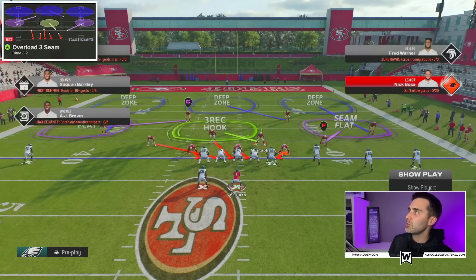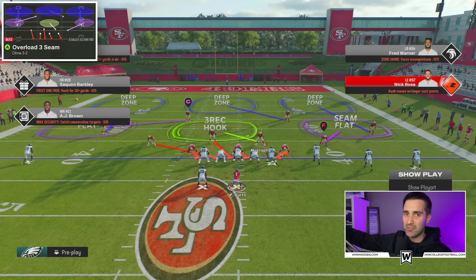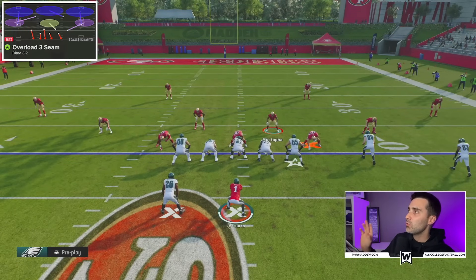Here's Overload Three Seam. Notice two things: number one, we have auto flip off and baseline on. There's a very important reason why we have auto flip off — we always want to call this play with the blitzing slot corner coming from the left side of the screen. He always has to be coming from the left or this blitz will not work. Second, we need the ball to be on the right hash mark. When the ball is on or very close to the right hash mark, we have maybe the most unstoppable blitz in the entire game.